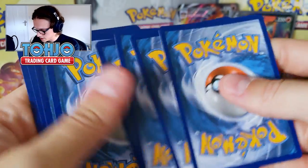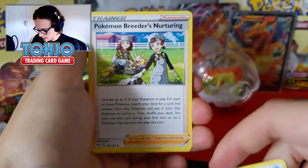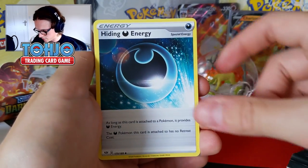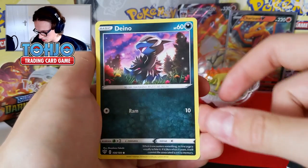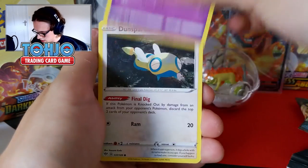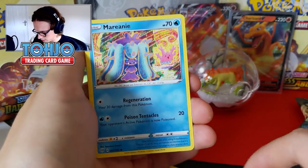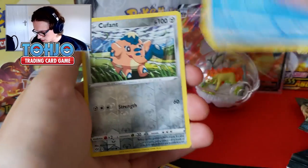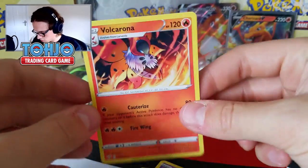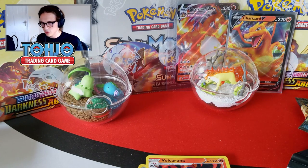On to the Eevee Blister packs. We have a Water Energy, a Pokemon Breeder's Nurturing, a Fletchinder, a Hiding Energy, a Dino — what a card, that looks great — a Jigglypuff, a Dunsparce, a Klink, a Mareanie, a Reverse Cufant, and then a Volcarona Regular Rare. Two dud packs so far.